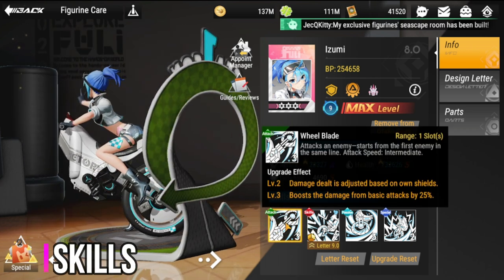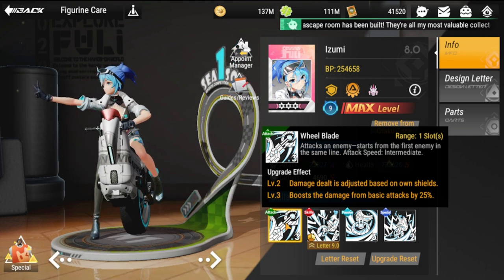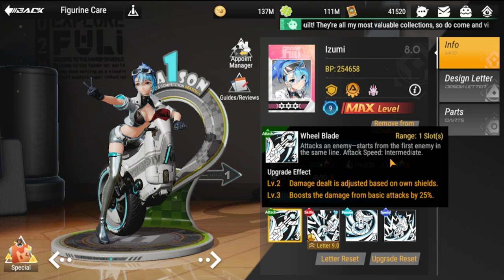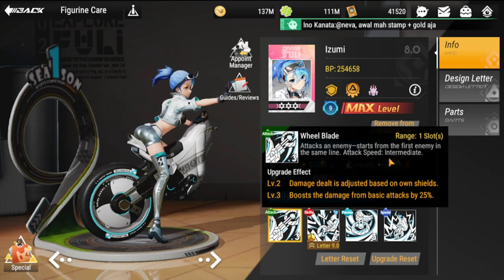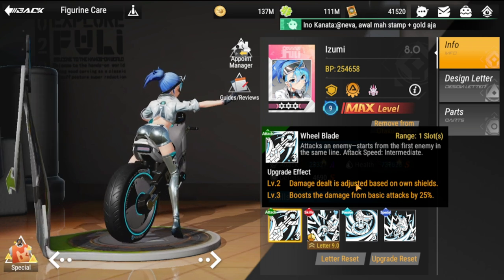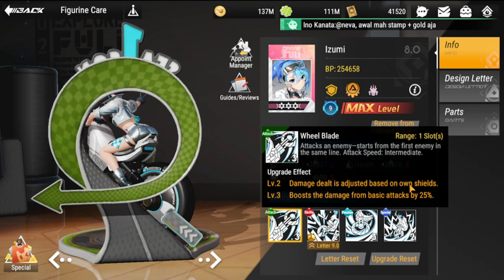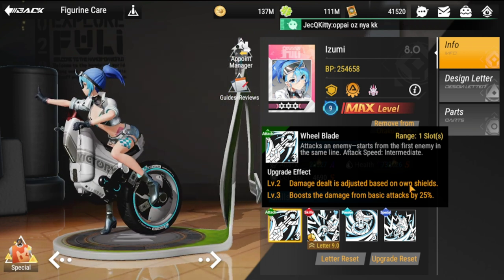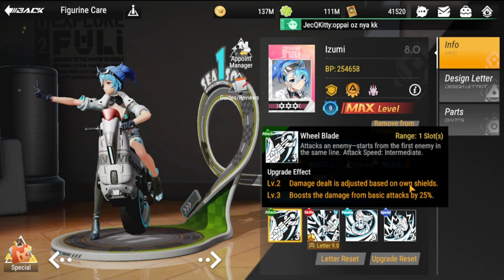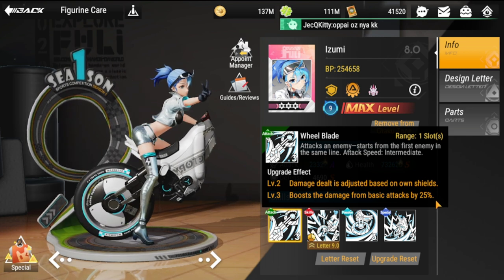Skill-wise, her basic attack is Wheelblade — range one slot, attacks an enemy starting from the first enemy in the same line. Attack speed is intermediate, not really that fast, but it definitely deals a lot of damage. Damage dealt is adjusted based on her own shields, so the bigger her shields, the bigger her damage. Shields are going to play a big part in her build. It also boosts damage from basic attacks by 25 percent.